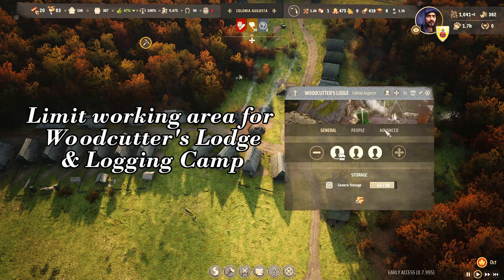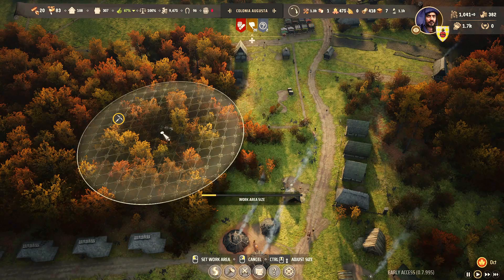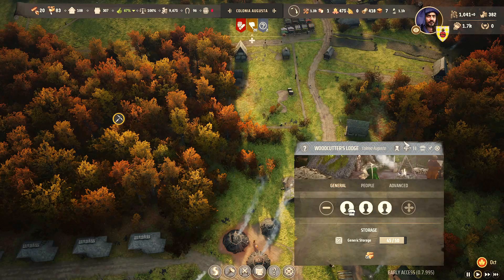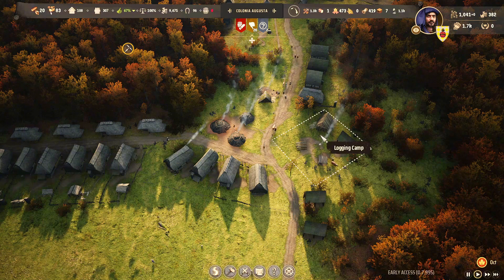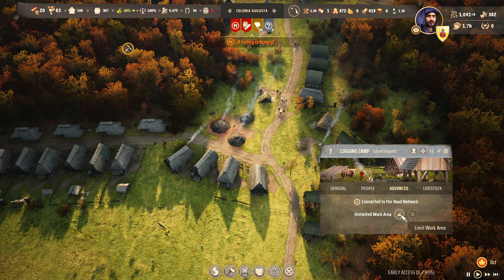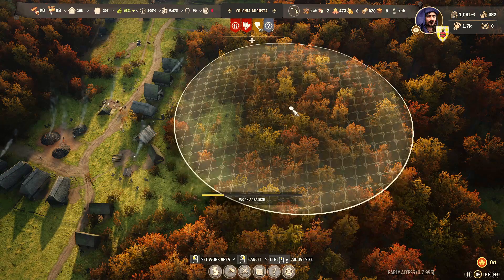You can do the same thing for the woodcutters: click them, then click advanced and limit the area where they can work. You can overlap the area with one of the forester huts, and when it is finished you change to the other one, or you just do a very big area. In the meantime, the forester hut will replace the forest that has been consumed.